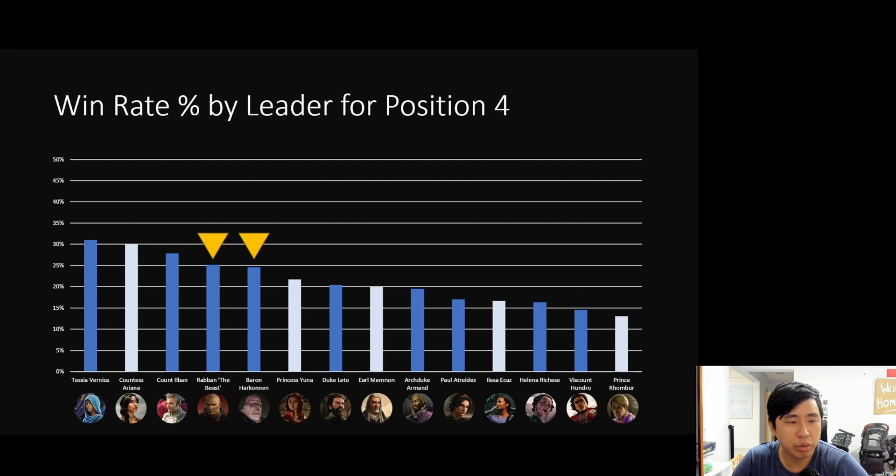The A-tier leader you should NOT pick in fourth position is Hundro. Hundro has a very poor win rate at position four — less than 15%. It's a cautionary tale: Hundro has a good win rate overall, just not at position four.